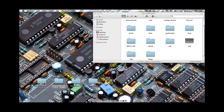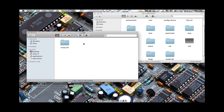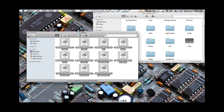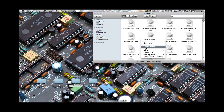Now go back and go into BuildCraft. Do the same with this — just copy and paste this straight in here. Now onto Net, Minecraft, Server, and just copy all these files. Close this folder, go back into Net, Minecraft, Server, and paste.